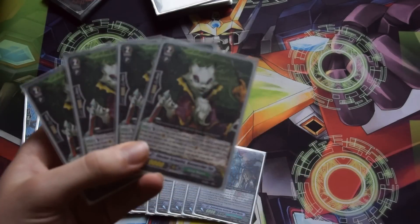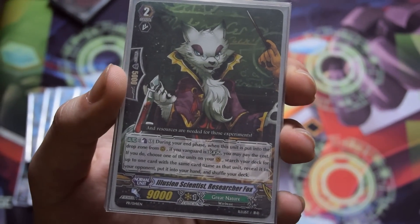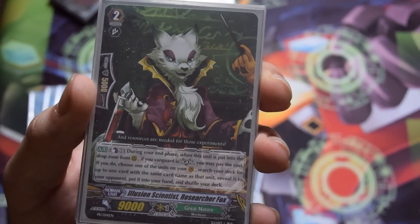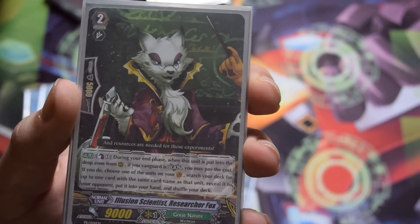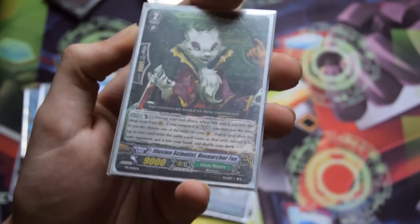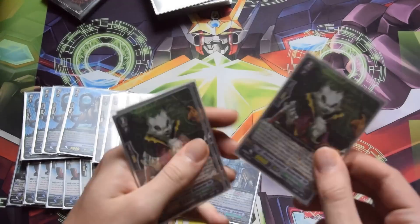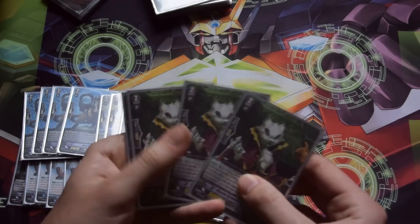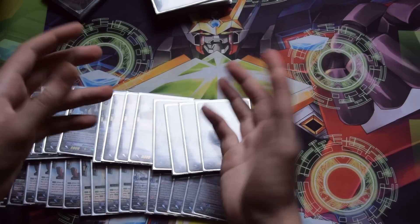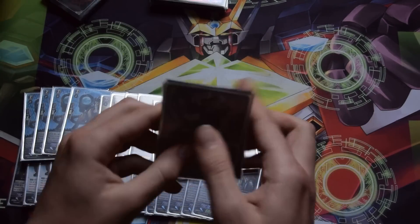Since we run the legion, we max Researcher Fox. His skill: during the end phase, when he's retired and your vanguard is in legion, you can count him as one, then search your deck for one card with the same card name as a unit on your vanguard circle — either him or the legion mate — and put it into your hand. He's good at searching out himself so you keep reusing his skill and don't lose advantage from retiring him.